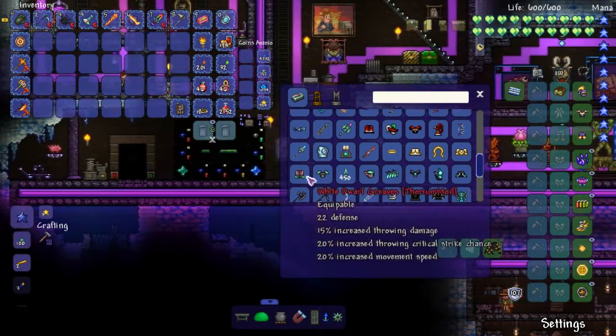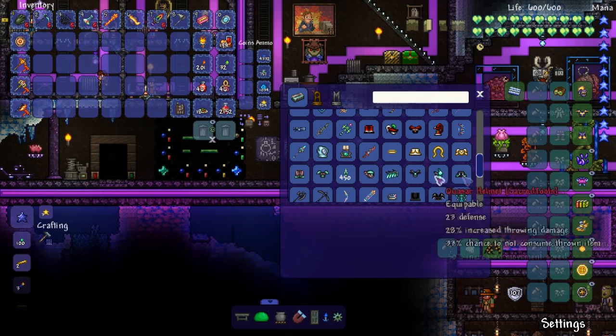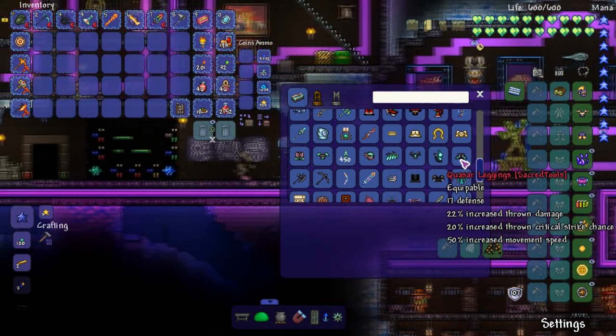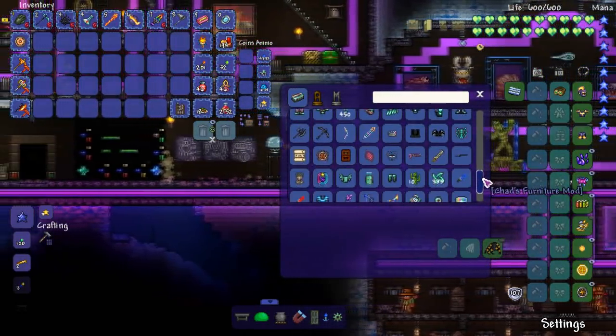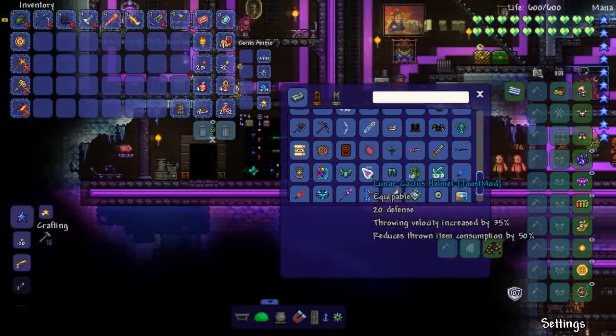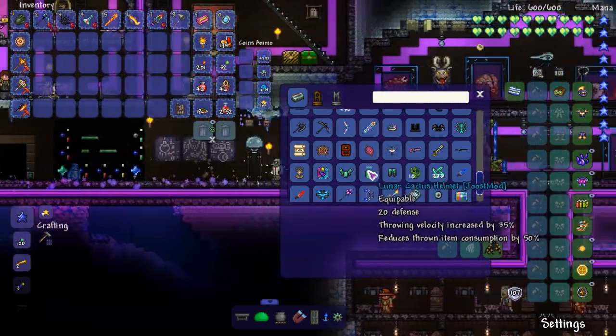So we got the thorium one. Alright, so obviously the quasar is probably the best one. And then we got cactuar. Stands at a solid 20, above 20, 20 or above everything.